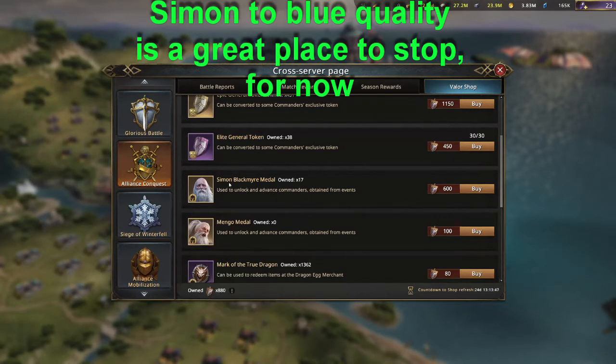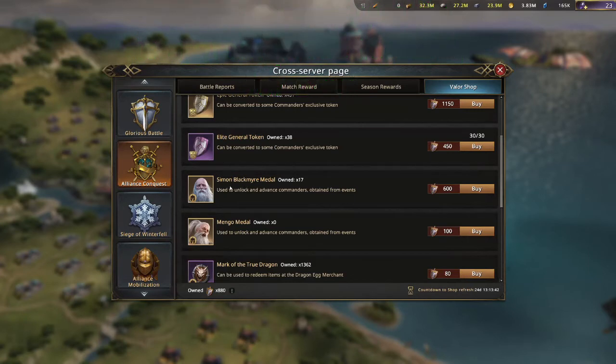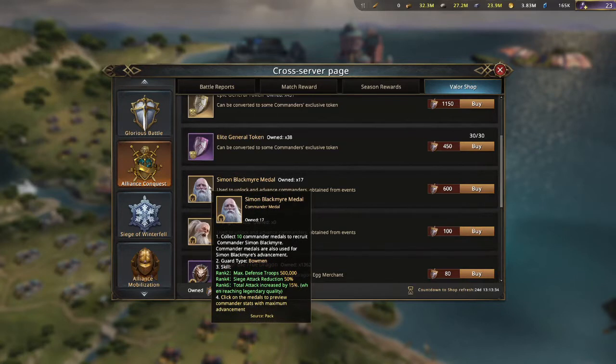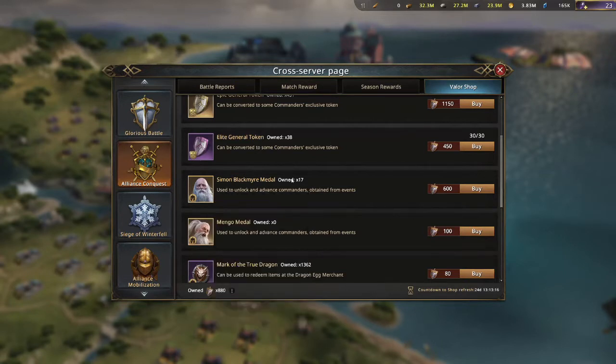My recommendation, though, is if you're not a Whale — obviously for a Whale you're probably upgrading him anyway — the reason you upgrade Simon is for the Training Grounds, because that's where he's most valuable when he heals in there. His ability gives Max Defense Troop of 500,000, Seize Attack Reduction of 50%, and Total Attack. You could put him on your wall if you have him maxed out to gold, but the increase you're getting from that is probably not as significant for the time it takes compared to other things you can get here.